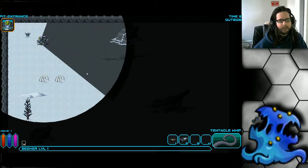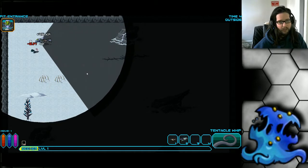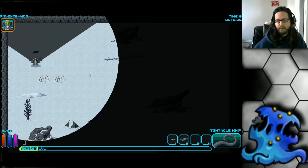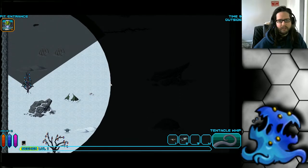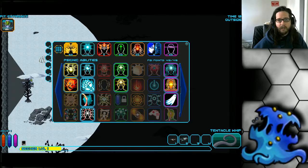Today we're going to be doing the Leer, the Seeker class. The Seeker starts with a melee weapon called the tentacle whip, which is quite powerful. It misses quite a bit but if you need to save ammunition you can often rely on the tentacle whip.